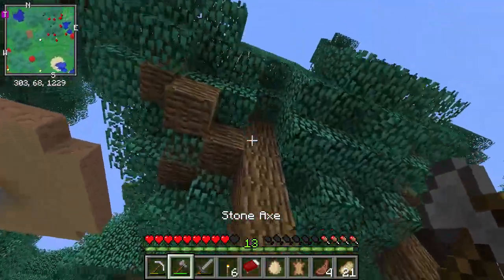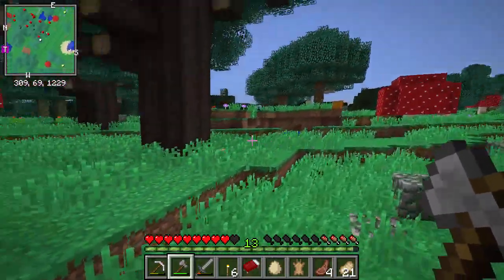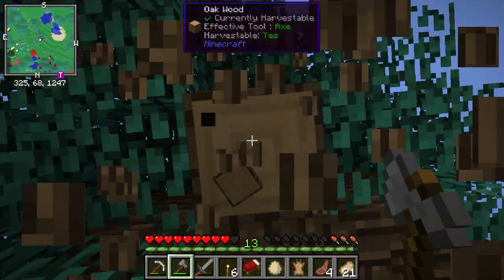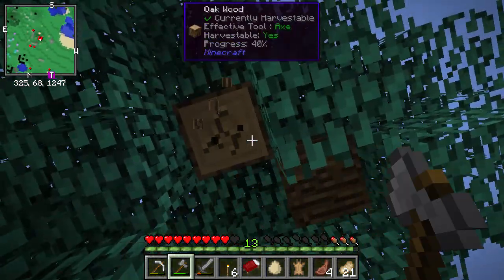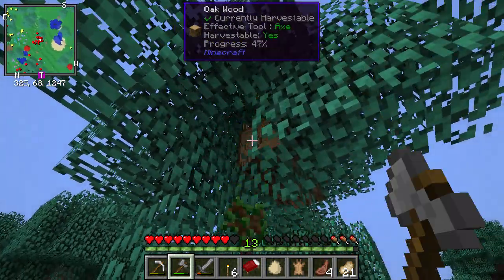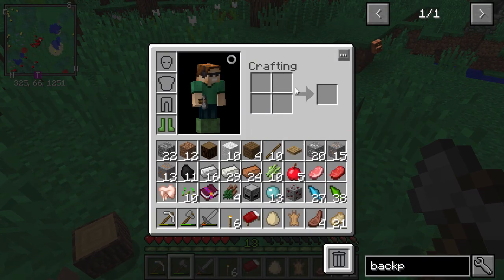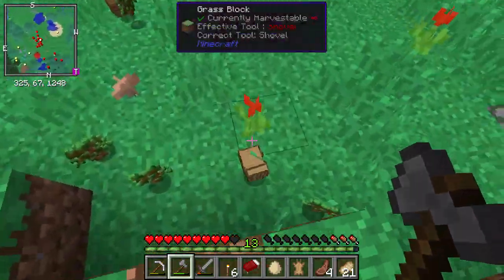Let's go ahead, first things first — let's get a tree taken down. Why do I have nausea? A Vishroom. Let's find our tree. We need your wood — we need it to build things with, to make things and grow things.